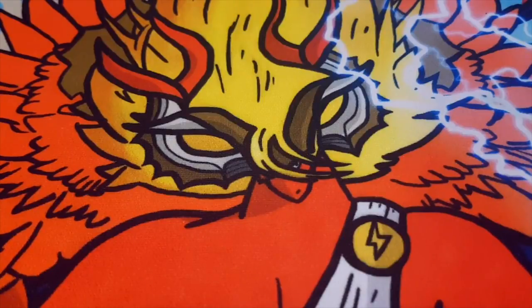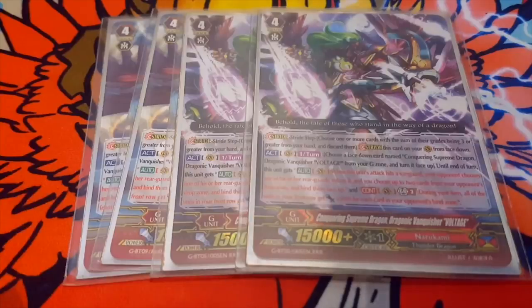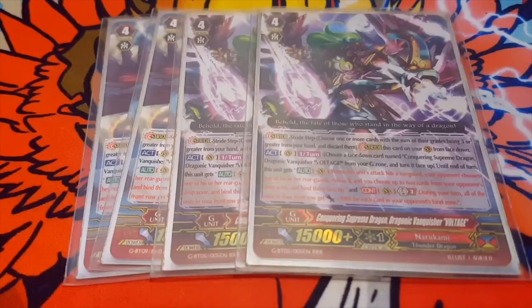Next we run 4 Voltage. Its first skill: flip itself face-up, it gains multiple attacks. When its attack hits a vanguard, your opponent chooses one of their rearguards and retires it, then you choose two cards from their drop zone and bind them face-up. Second skill is continuous GB3: all of your units get 3k for each of your opponent's cards in their bind zone. With Plasmatron it used to be 5k per bound unit, but I'm not running Plasmatron anymore because drawing is honestly better.